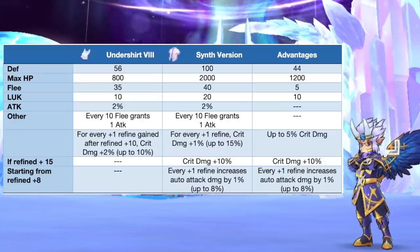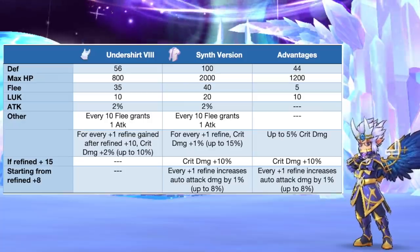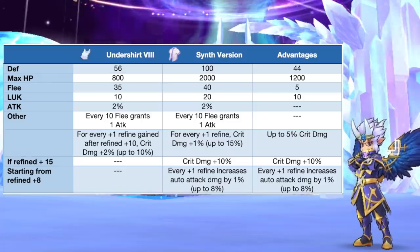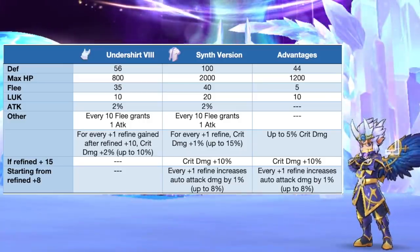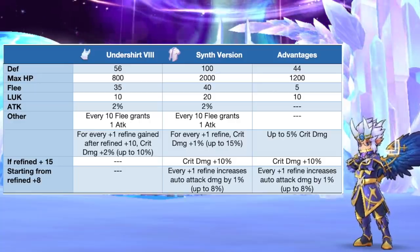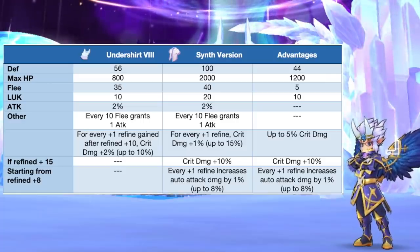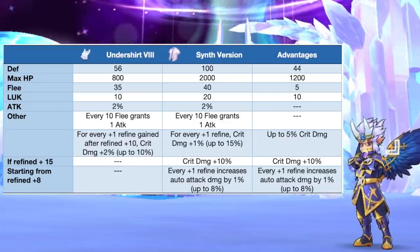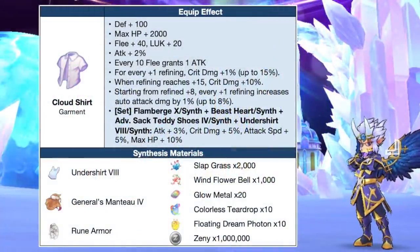Lastly, we have the synthesis of Undershirt. In comparison to a tier 8 Undershirt, the synth version will grant additional 44 DEF, 1200 max HP, 5 flea, and 10 luck. Refining it to plus 8 or higher is ideal since it will increase auto attack damage by 1% for every refining plus 1. At plus 15 refinement, it will grant 2% attack, 40 flea, 20 luck, 25% crit damage, and 8% auto attack damage. Due to its high crit damage and auto attack damage modifiers, it will be the best in slot for physical auto attack builds. Here are the needed materials for synthesizing Undershirt.